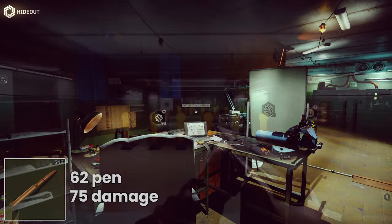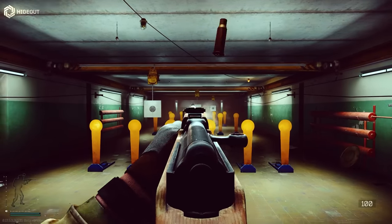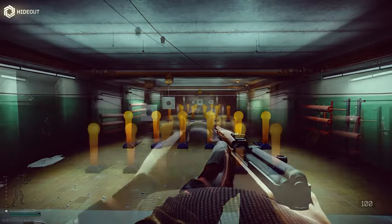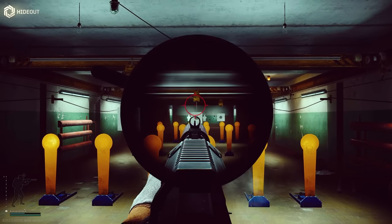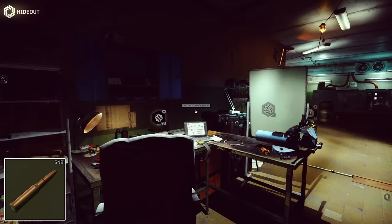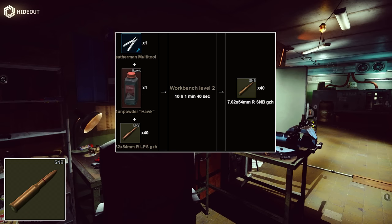One of those is SNB for 54R which is extremely powerful, and the fact you can get it here combined with the new AVT or SVT makes it really good. It's always been very good in the Mosin or in the SVT, but now with these new guns it's extremely powerful at an early stage in the progression. It's not necessarily that cheap, costing one hawk gunpowder and 40 LPS at around 1200 rubles per bullet, but given that it penetrates all armours including class 6 on the very first hit, it's actually kind of nuts.